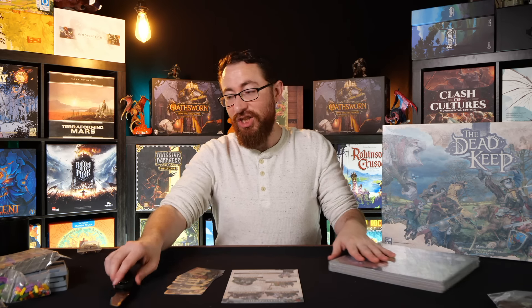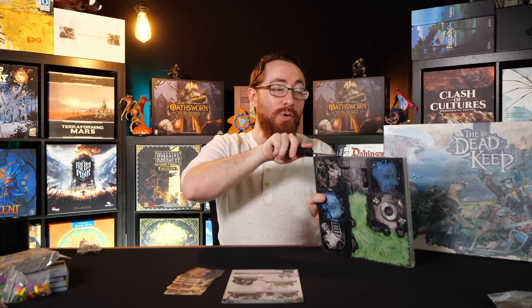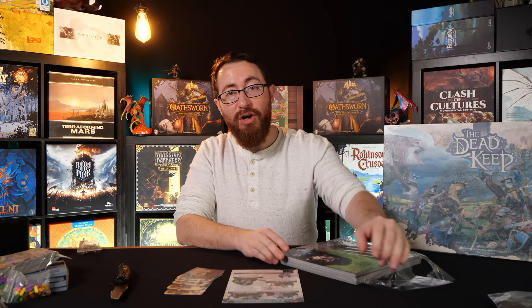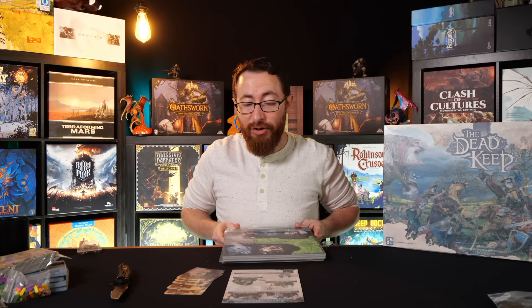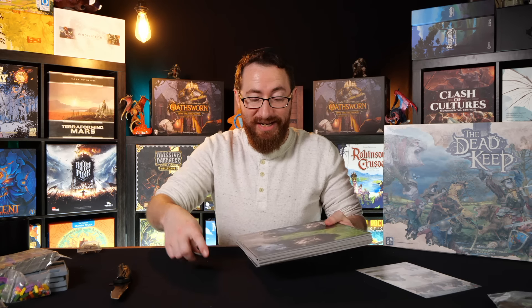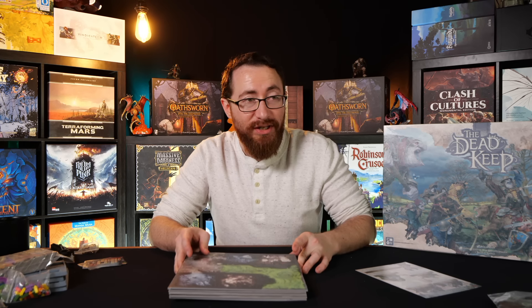If you are someone who has played Zombicide, most of the rules of this game are going to be very familiar and easy to pick up - the way the item cards are, the way the zones are on the board, the way line of sight works, the way you take your turns with three actions per character, and then the enemy turns. About 75 to 80% of the rulebook feels like it's pulling from the Zombicide universe, but the other 25% makes it a very different game.